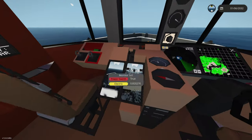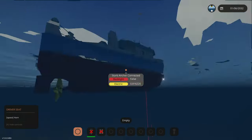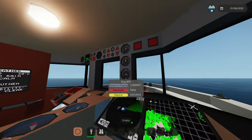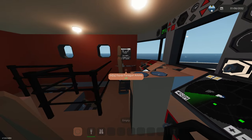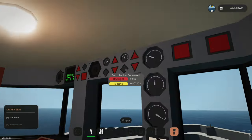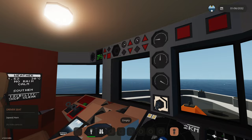Right over here we have anchor controls — starboard anchor down, we can lower our anchor which has around a hundred meter length. Then we have a port side one of course. On the anchor control we have a rope length display, and same with the starboard anchor — 'connected' will tell us if it's connected to the bottom so you can stop lowering it.